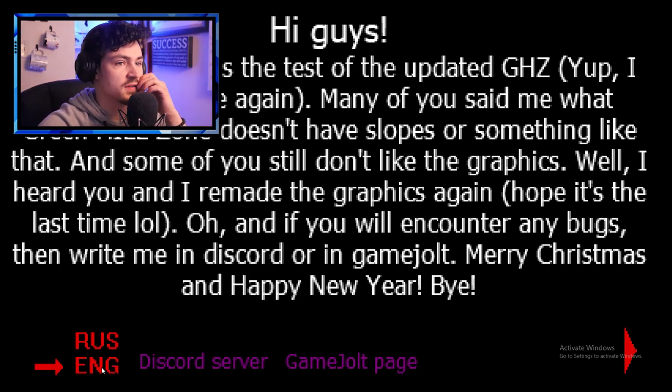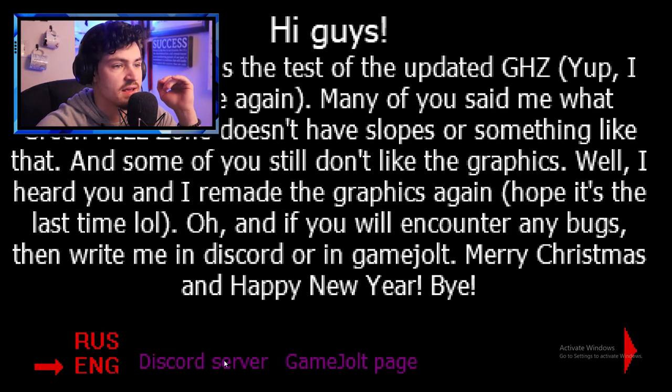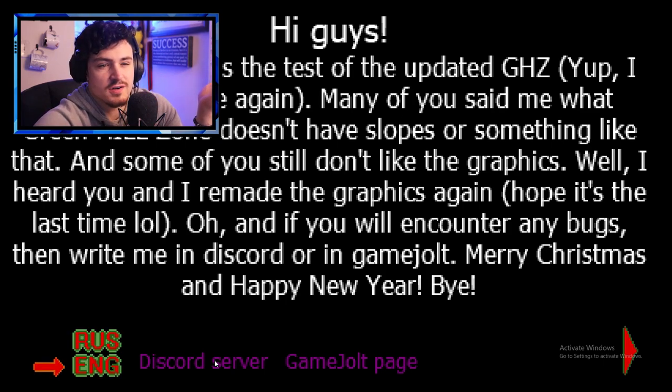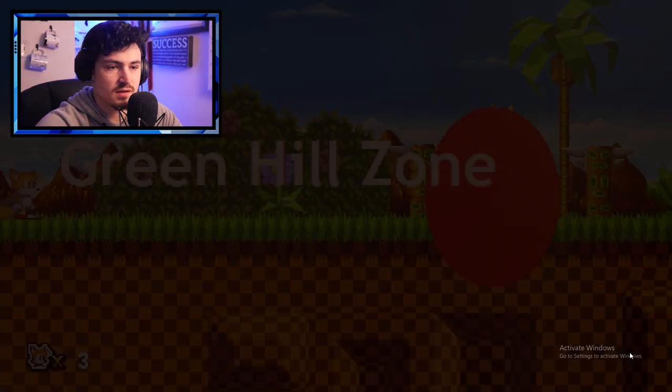In short, this is a test of the updated Green Hill Zone. The creator says they updated the zone again, noting that many people said Green Hill Zone doesn't have slopes. Some still don't like the graphics, but you really can't fix pixel art — it's part of the game. Happy new year, bye. It's almost like they were being condescendingly aggressive.